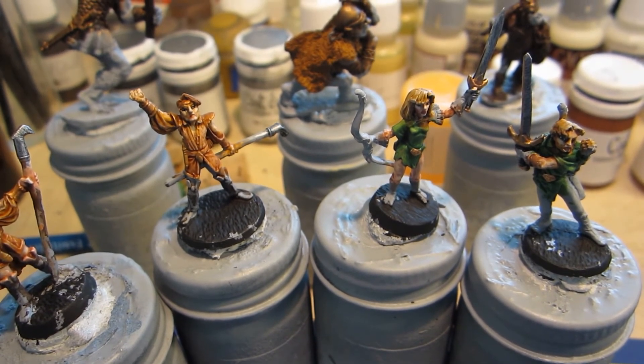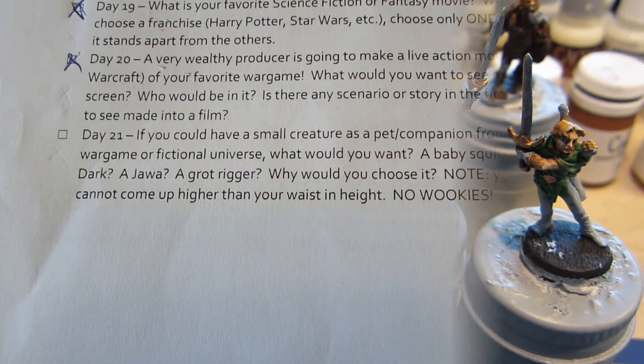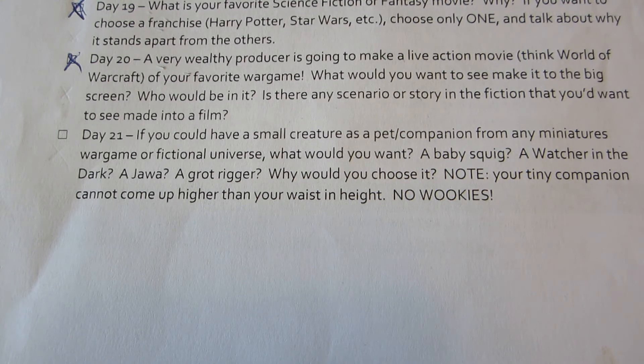The cleanup of the big batch of gray minis continues — nothing exciting to see there. Moving on to day 21's question: if I could have a pet from any game or fictional universe, and it can't be too big — what comes to mind is a blink dog from Dungeons and Dragons. It's essentially just a big intelligent dog that can teleport.